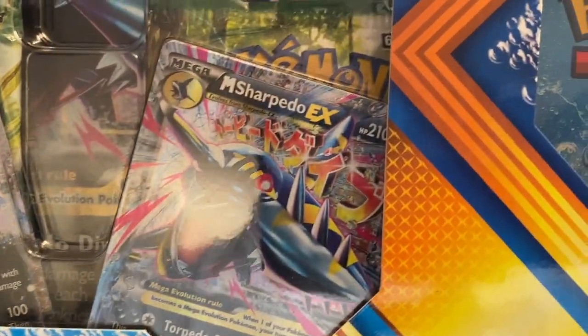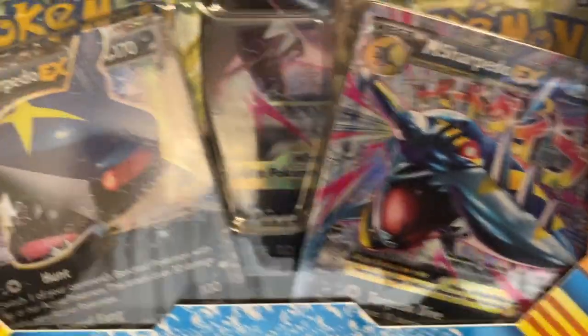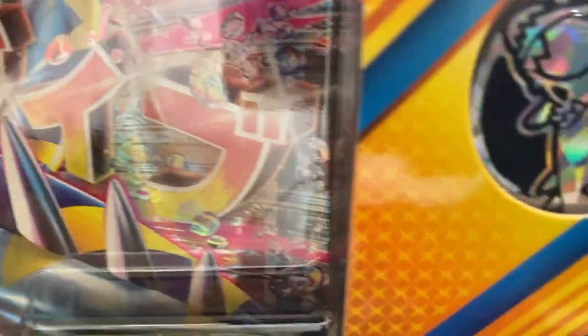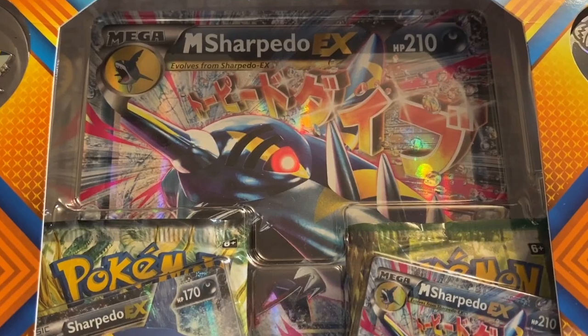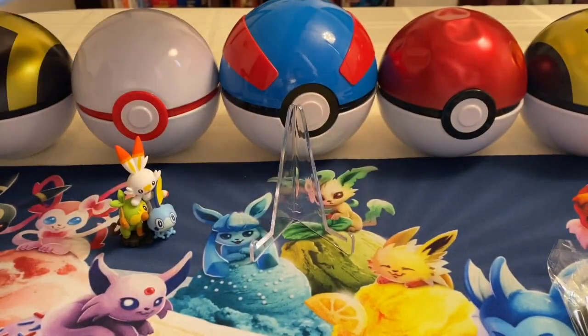I love those pins. We got the Sharpedo — Mega Sharpedo EX promo cards, looks like promo cards, and the coin right there. There is the coin. And let's take a look at the box — there is the jumbo card right there, Mega Sharpedo EX jumbo card, nice.